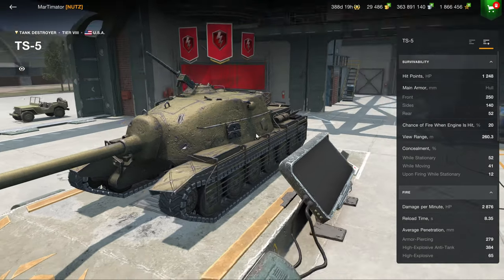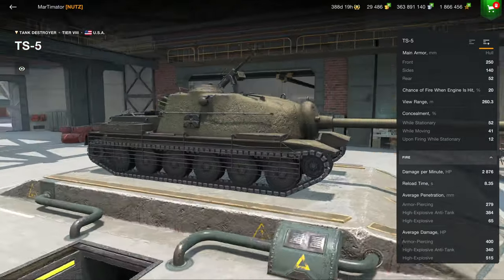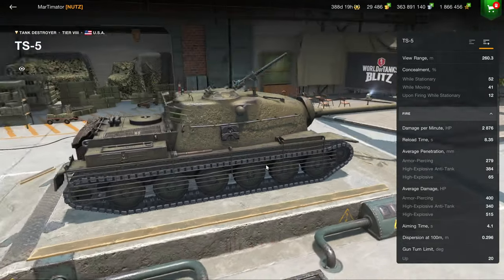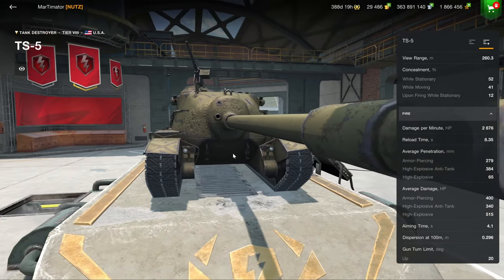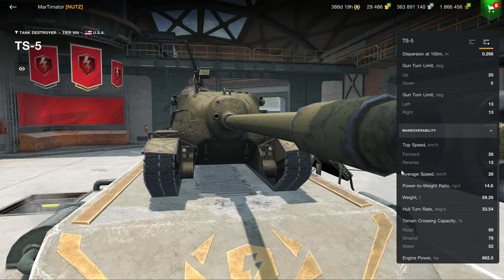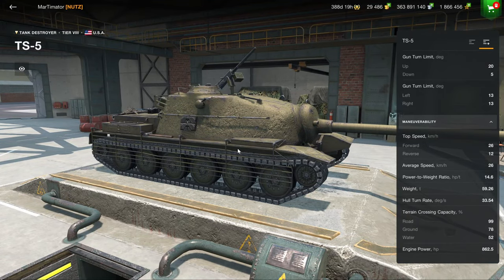Now, the 268 Version 4 and the TS5. The TS5 has a pretty good gun — it's not well-armored at the front — but it has a very good gun. The mobility is awful. You can pen the lower plate quite reliably and easily, so it's not really a tank I would personally recommend or enjoy playing. But if slow, pointless tank destroyers are what you're into...